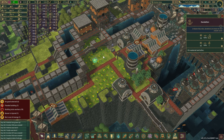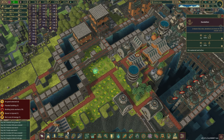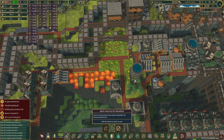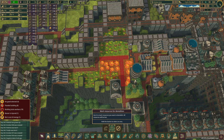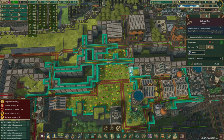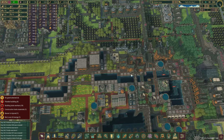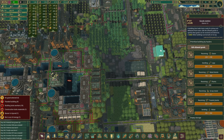Since we have moved the harvesting area somewhere else, now it should be pretty safe to mark everything in here for destruction. All right, get them all out. And I think we can destroy you now as well. Let's set up some routes.